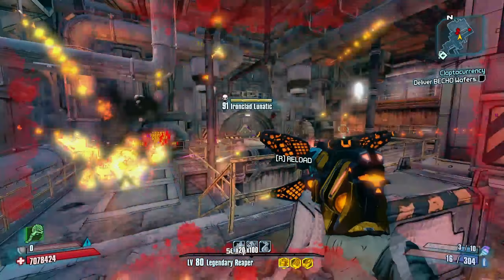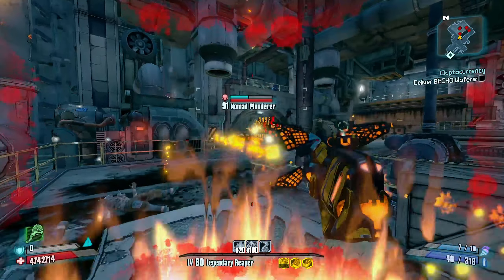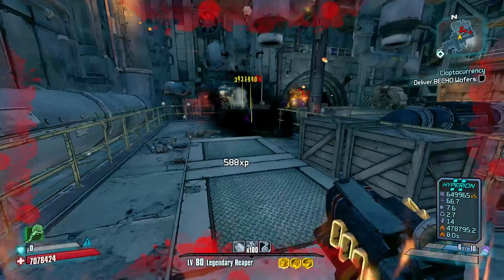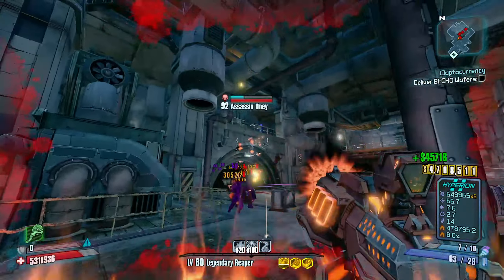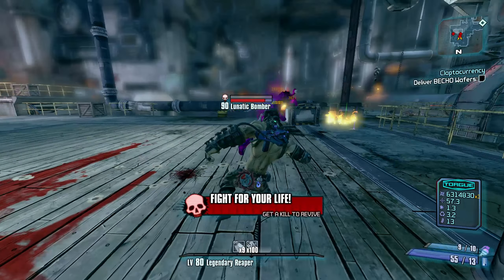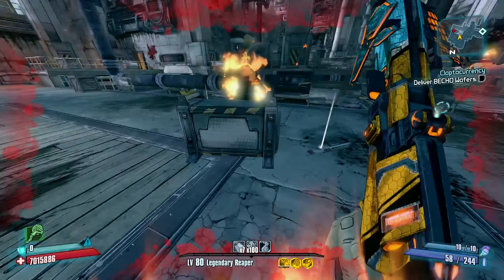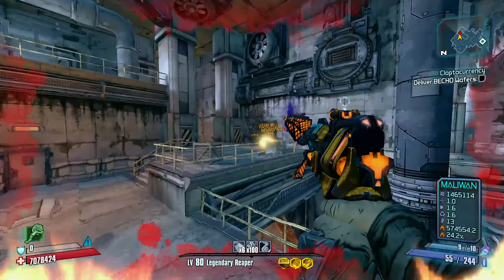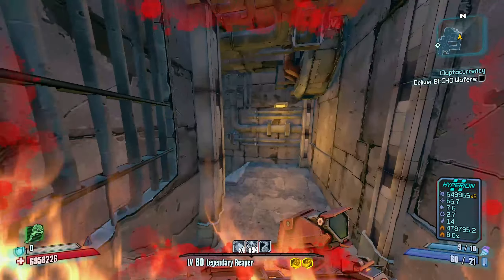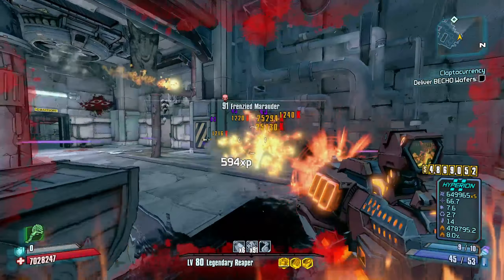I'll pull out the Butcher for this guy because we've got Bloodbath proc - holy smokes, absolutely shredding. I lost Bloodbath right here so I'll swap to the Carnage for an easier kill - and I actually got my kill stolen by a DoT. Got Bloodbath up again and I can just sit here; the Wanderlust will eventually kill them all. You can also watch my health - the damage over time on this is going to pretty much heal me through Elemental Empathy. Also the Carnage is already capable of one-shotting - and this is without using an explosive relic, which would buff the damage by another 42%.